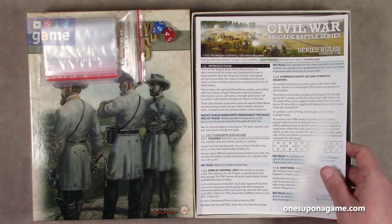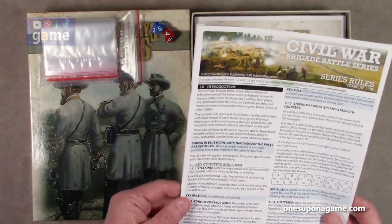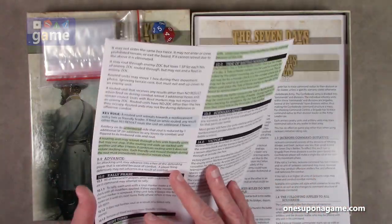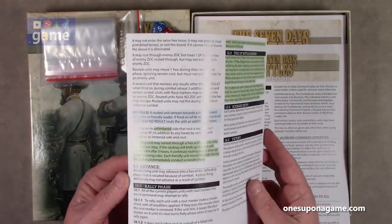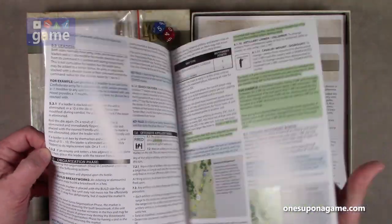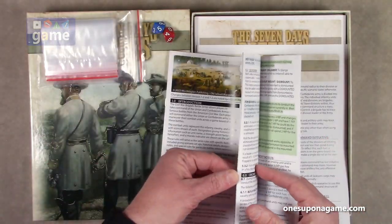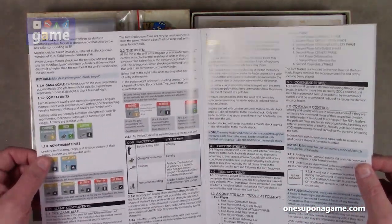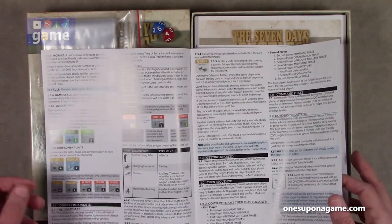We start out with the Civil War Brigade Battle Series rules, volume 1.3b. You get one copy of that. It's a very small eight-page rule book, not very rules dense, large print, kind of a glossy stock. Depending on your lighting in your room, not too bad. This is obviously from the whole series.